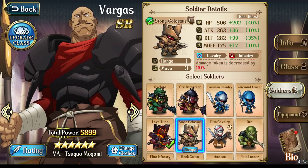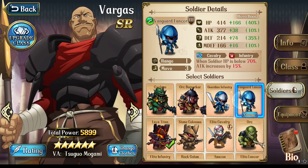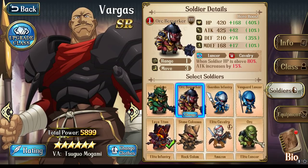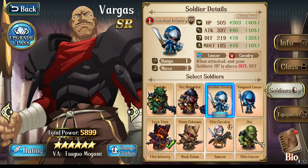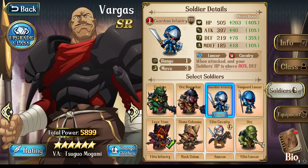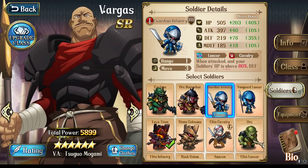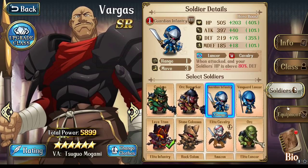If you look at their defense stat, it's relatively comparable to the Lava Titans and even the Stone Colossus as long as you have the 30% defense buff activating from the Cyclops skill. So those four are going to be your go-to soldiers. Orc Berserkers are pretty garbage — they only give their boosts above 80% HP, which is extremely hard for someone who's playing the role of a tank.